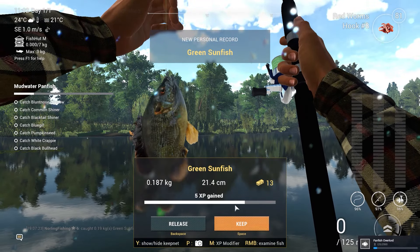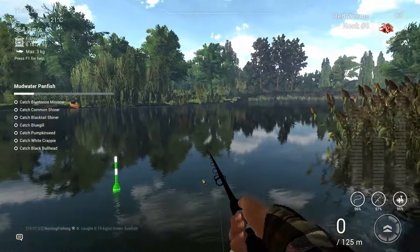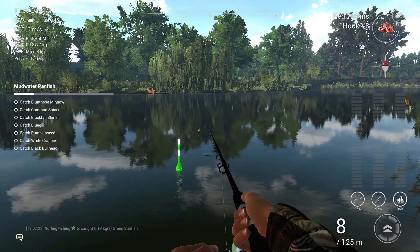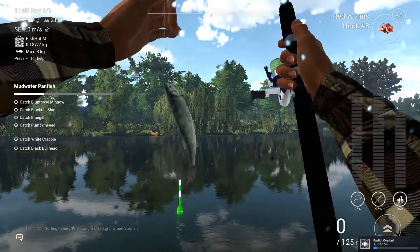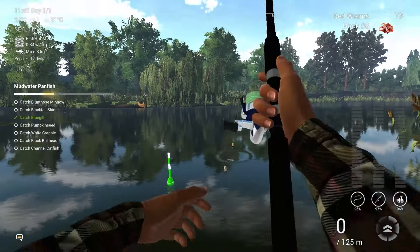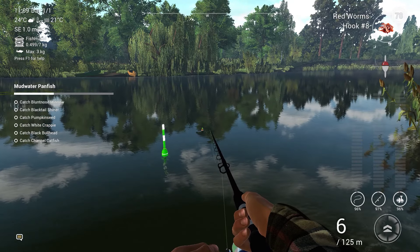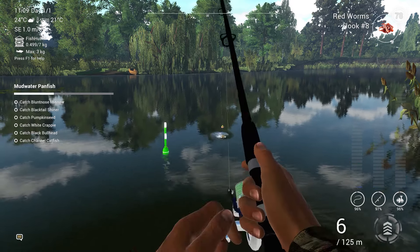We only have like 7 to go. Too bad this fish isn't worth almost any money and our keep net is still tiny — only 7 kilos, but it's better than the 2 kilos we had at the beginning. Already another bite — a common shiner. We got that down the list. We are flying through this mission. Another species — a bluegill. The bite rate is so good right now using size 8 hooks and redworms, which means every single fish over here wants it.